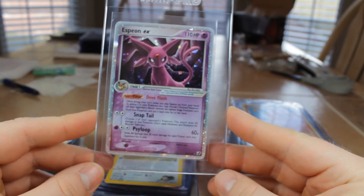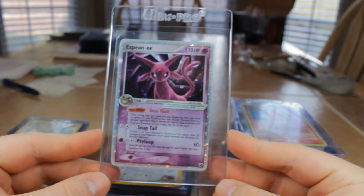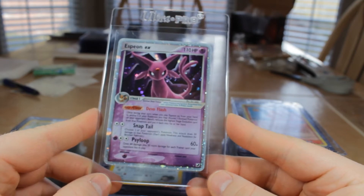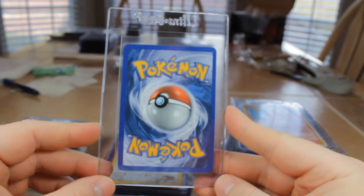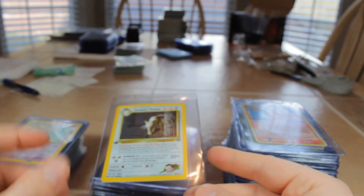Next we have Espeon EX, 2005 Unseen Forces — also a great looking artwork, love the purple back there. Number 102 from the set. There's also the Umbreon EX from the set, as many of you know. This one looks like a 9 — never know with these EXs, just throwing out a gamble.